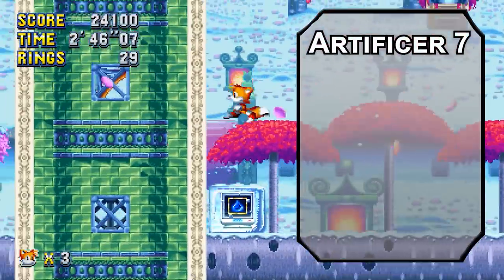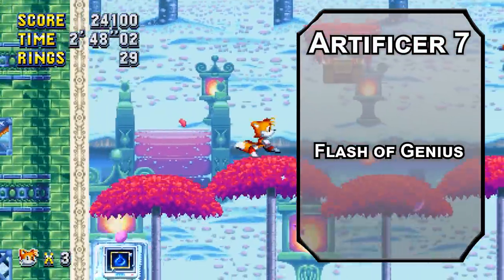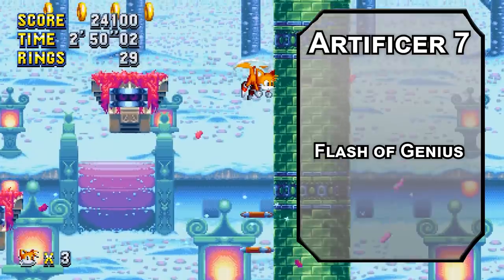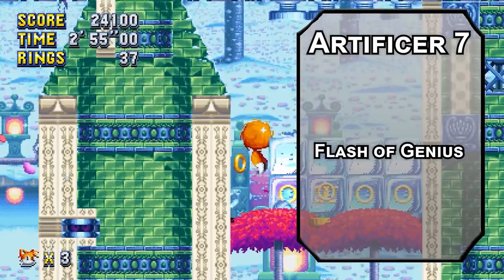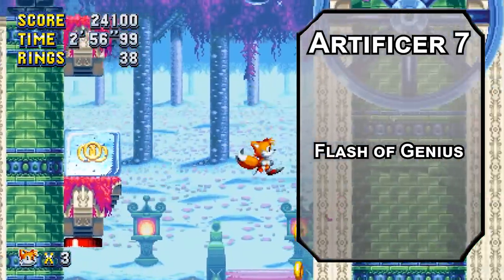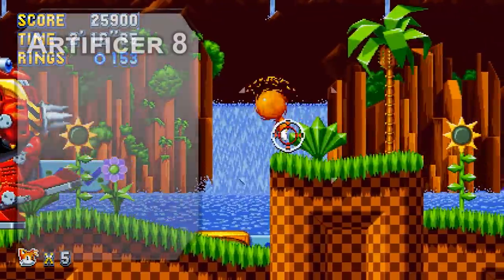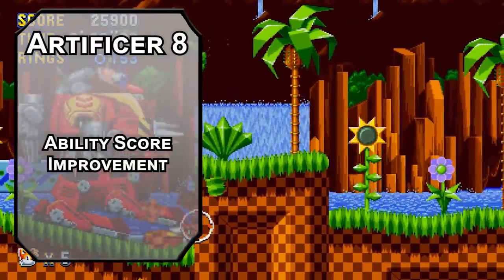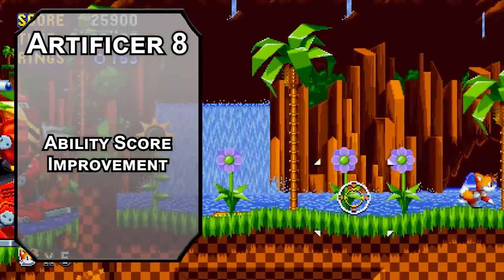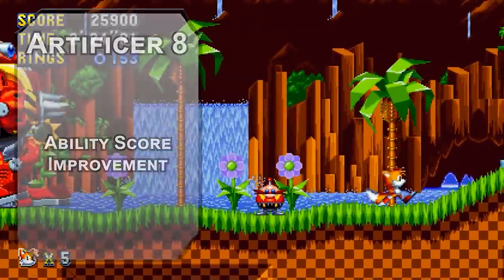7th level Artificers get Flash of Genius, letting you add your Intelligence modifier to an ability check or saving throw of a creature within 30 feet of you, a number of times per long rest equal to your Intelligence score. Hopefully you can convince Sonic not to blast so much further ahead of you so you can help him out. 8th level Artificers get another ability score improvement — capping off your Intelligence modifier will make your Flashes better and help you Flash Sonic more often.